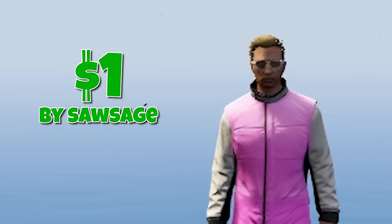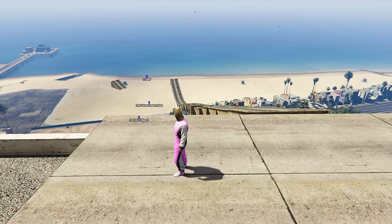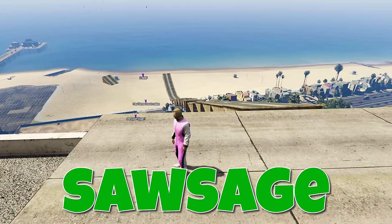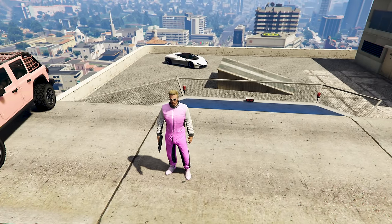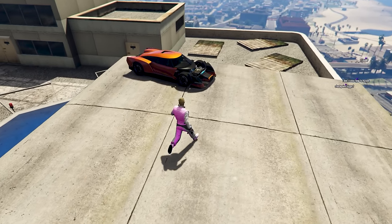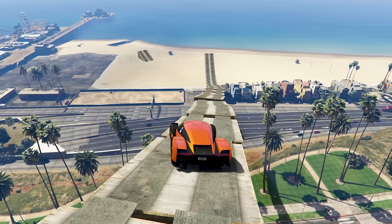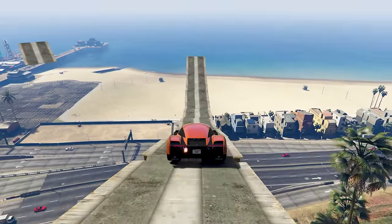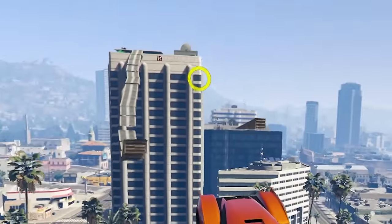Ramp number one, the $1 ramp. This is absolutely janktastic. This is by Sausage — not normal Sausage, it's S-A-W-S-A-G-E, Sausage. I love how there's just a random assortment of cars and random ramps everywhere. Some of them are just levitating in the air, some of them are over here by where the cars spawn in. Whether or not you've done this on purpose, Sausage, you have given me the appropriate $1 feel.